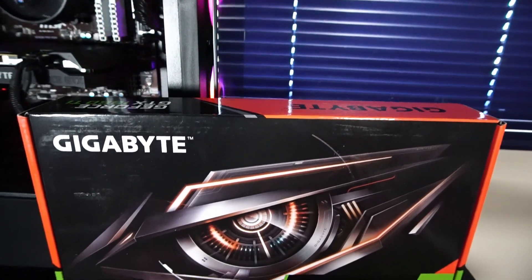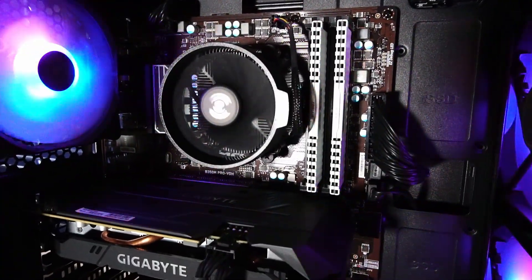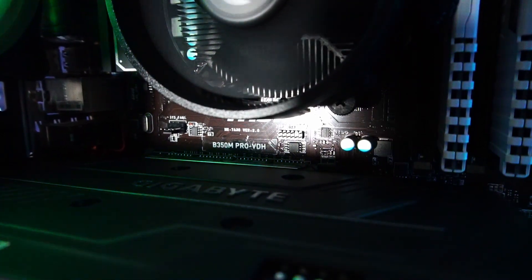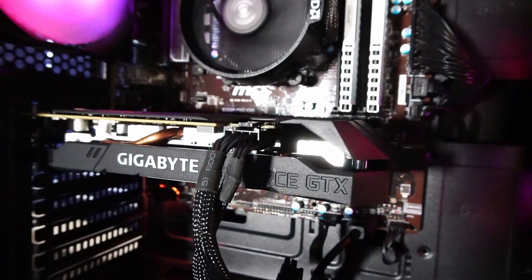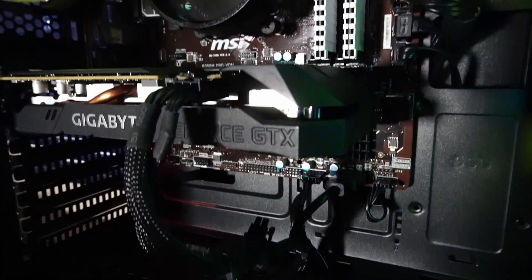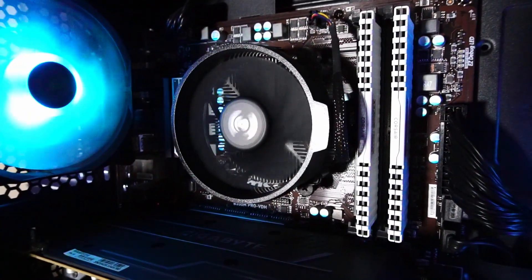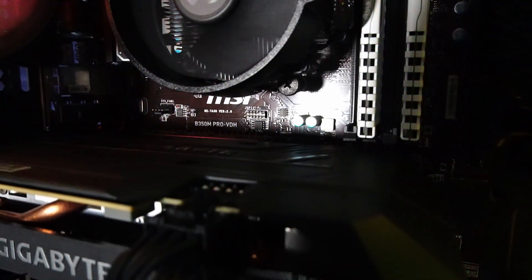In particular this Gigabyte version that is slightly overclocked out of the box, and that's paired up with a Ryzen 5 3600 CPU installed onto this MSI B350M Pro-VDH motherboard. Even though this isn't the most powerful setup in 2025 — in fact it's a little bit below even the average in the Steam survey — there are some benefits to investing in the AM4 platform. Even though this is an older motherboard that runs on PCIe 3.0 speeds,